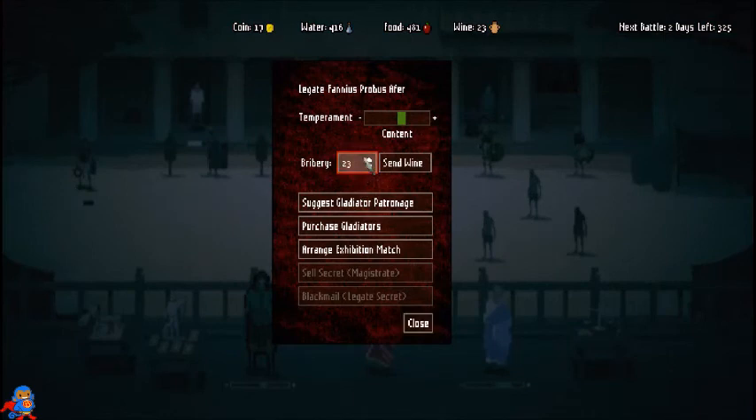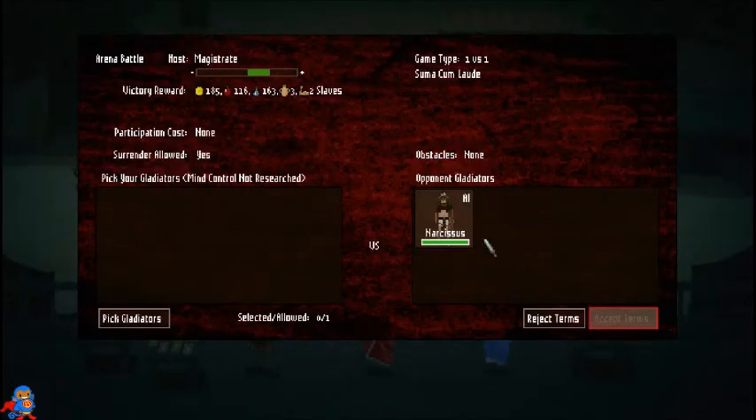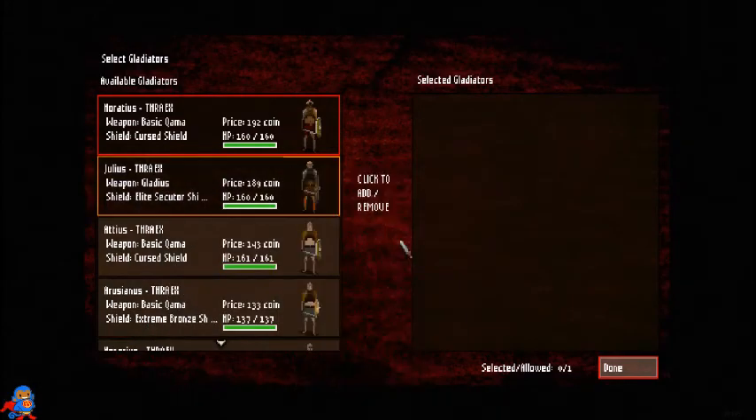I'll send that 15 wine over to the legate — now they're both very happy with me. Once that little upgrade bar beneath the favors is finished, armor will cost less. This opponent has a wooden gladius — the worst weapon you can have. Let's just test this guy out.